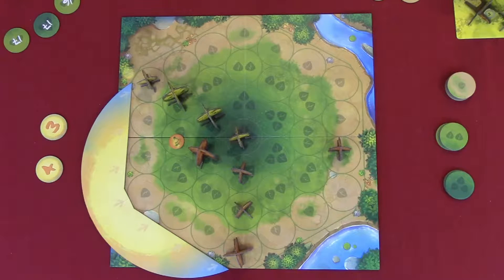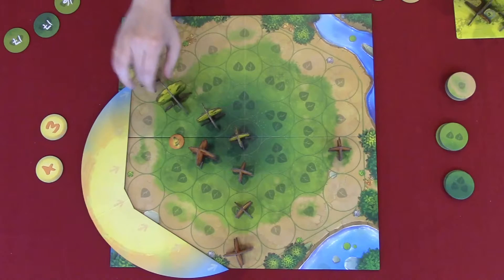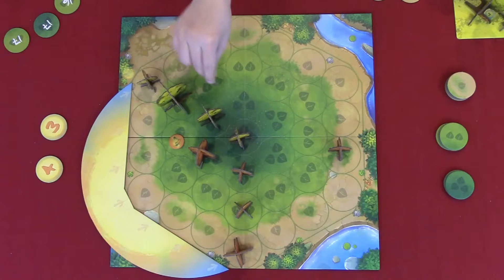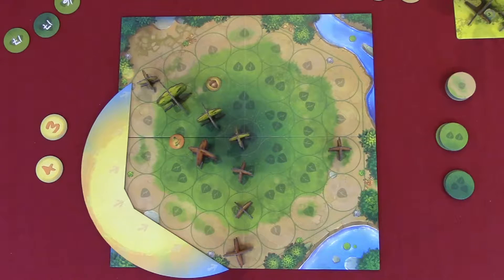For my first move, I'm gonna be using three sun coins to plant from a medium tree to a big tree, and I pull it back on my player board. I'm gonna use one to buy a seed, and then one to plant a seed here.